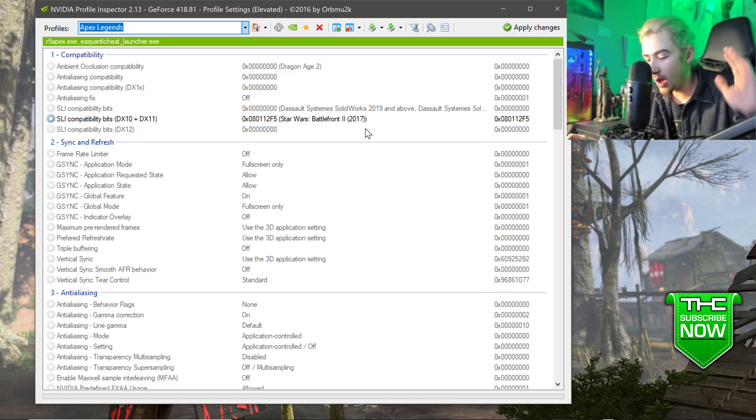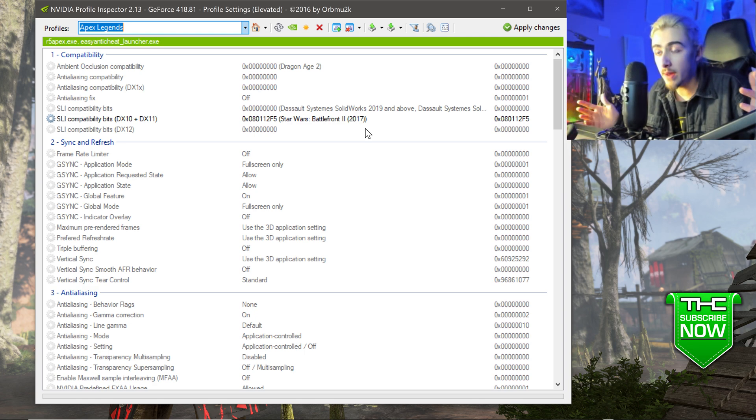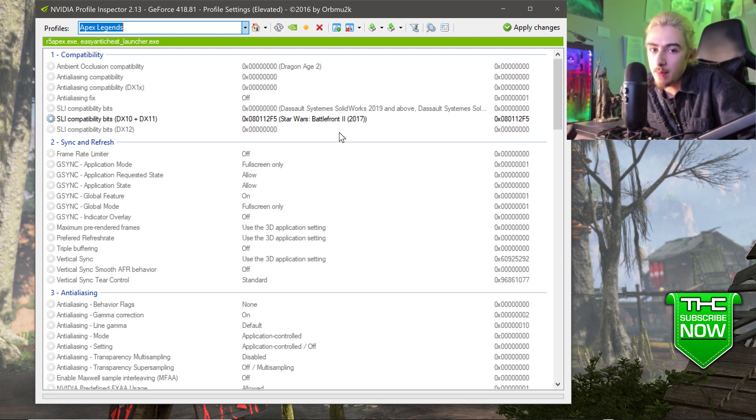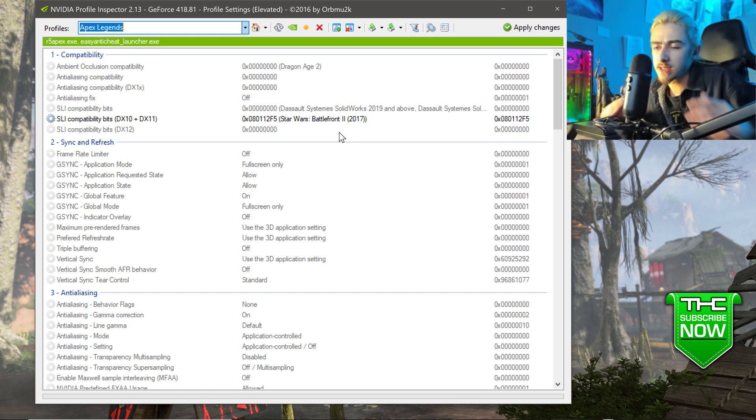I used the Star Wars Battlefront 2 profile — it doubles your frame rate. A lot of people were talking about using the Titanfall 1 or Titanfall 2 profile, but Apex is made by Respawn and their newest project is being published by EA using Frostbite, not the old Titanfall engine. So my go-to SLI fix for any EA game came in clutch again. The Titanfall profile was doubling frame rate but causing random frame rate spikes down to four or five FPS, so that clearly wasn't going to work.